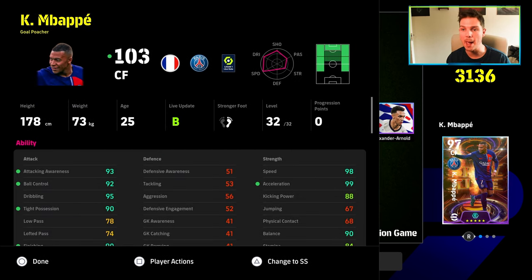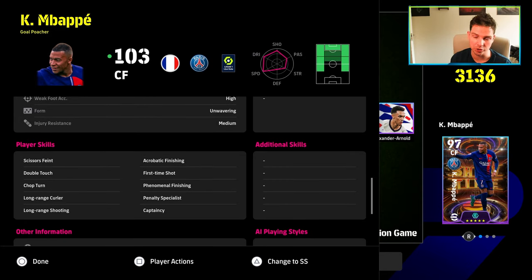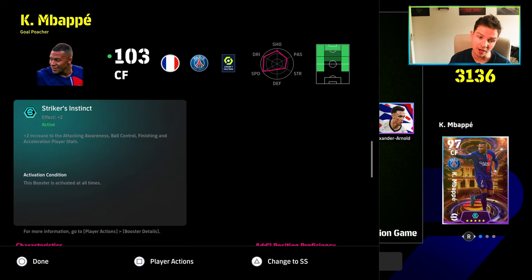Last but not least, we have Kylian Mbappe — his last ever card for PSG, because he will be moving to Real Madrid after the Euros. Unbelievable card, honestly. I think this is the best build for him: 90 tight possession, 90 finishing, 90 balance, 98 speed, 99 acceleration, 88 kick power, 93 attacking awareness, 92 ball control, and 95 dribbling. We will definitely want to give him one-touch pass — we don't have it yet. Honestly, it's impossible with the Legacy Transfer method. I haven't got one-touch pass in about seven or eight months. But he has really nice skills and also does have phenomenal finishing.